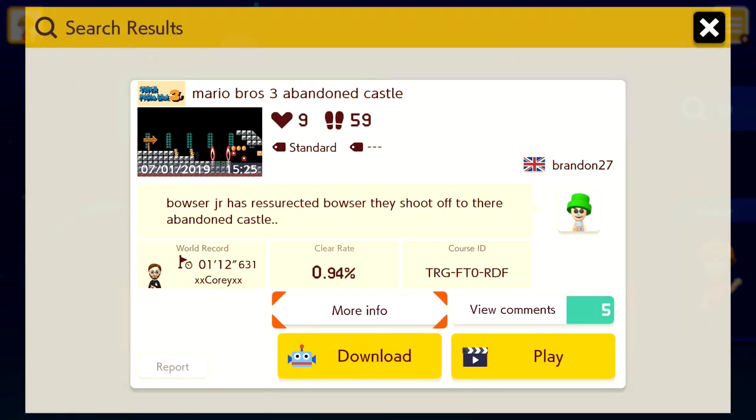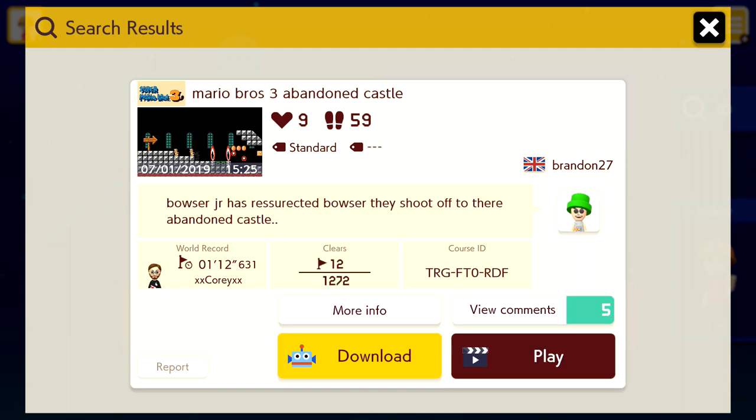Our first one is going to be Mario Bros. 3 Abandoned Castle — Bowser Jr. has resurrected Bowser and they shoot off to their abandoned castle. This one has over a thousand attempts and only a 1% clear rate. So I don't know if I'm actually going to be able to get this one done, but I definitely want to try it and we'll just sort of see how it goes.